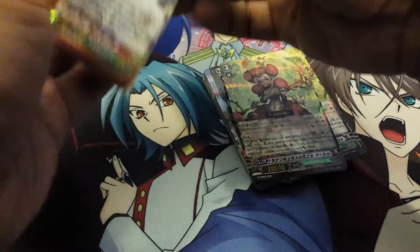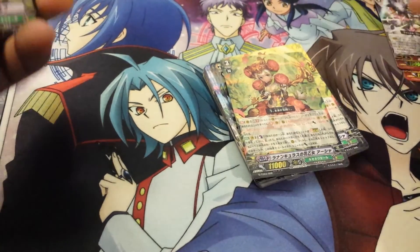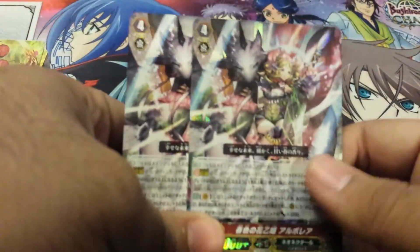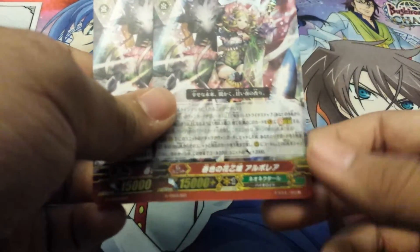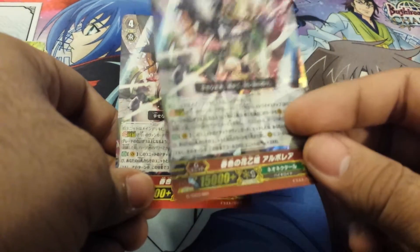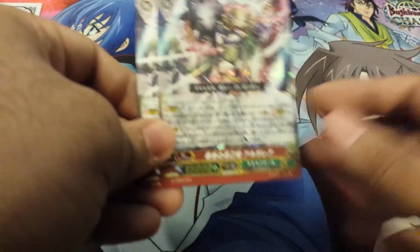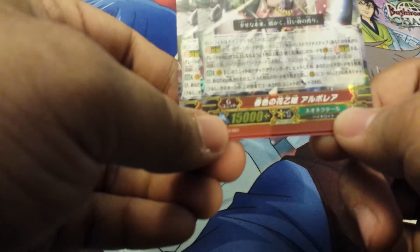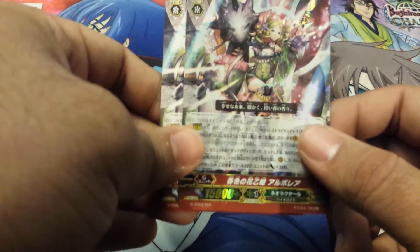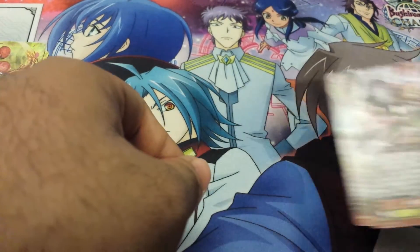All right, so now we're into the trial deck. First I'll start off with the G Units. You get two copies of this one, which I think is — whenever you hit an opponent's Vanguard, you get to choose one of your rearguards and get a copy of that selected rearguard and call it out to an open rearguard circle. And I think it gains 2,000 power. It does stuff that Neonectar does — it just kind of makes copies of your rearguards.